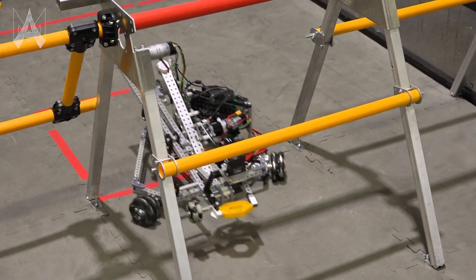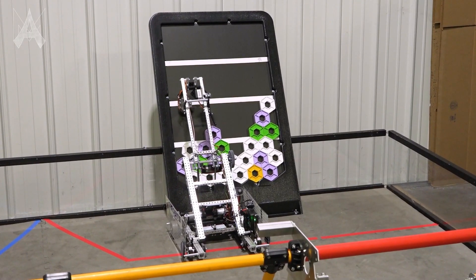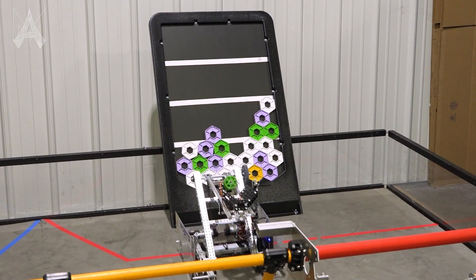While teams may want a short robot to get under some of the height restrictions, being able to reach the highest level of the backdrop may require them to extend incredibly high. Teams should be aware of their center of gravity when reaching up and out of their robot.